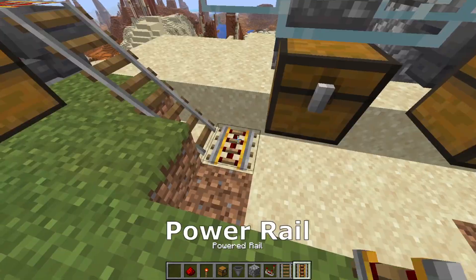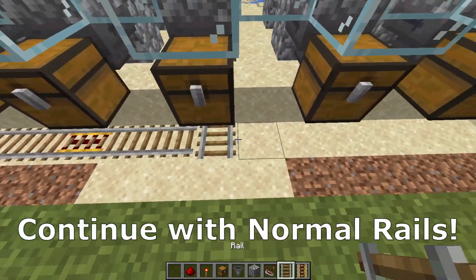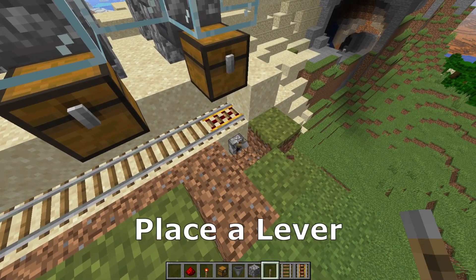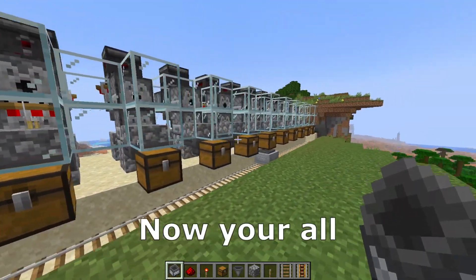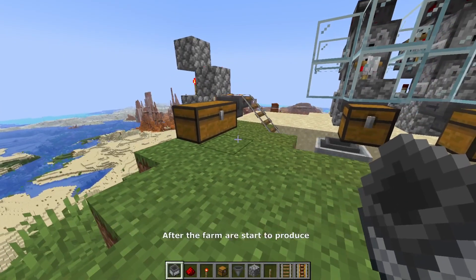Place a normal rail, another one, a power rail, then eight normal rails, a power rail, continue with normal rails, and here another power rail. Drop that block, place a lever, and activate it — also here and here. Place a minecart with hopper here. Now your feathers and cooked chicken will arrive in the large chest after the farms start to produce.